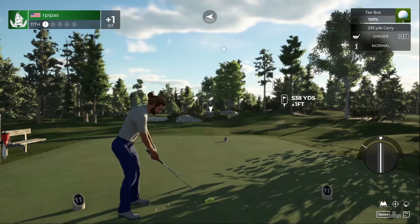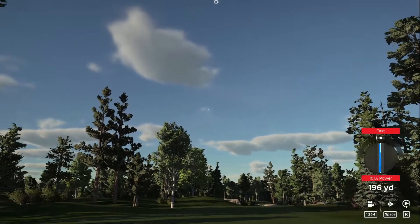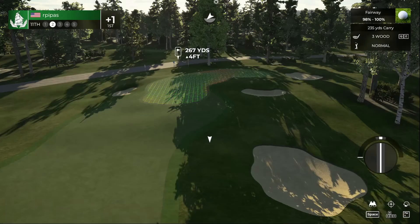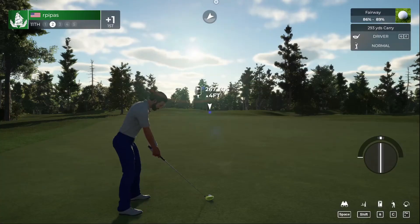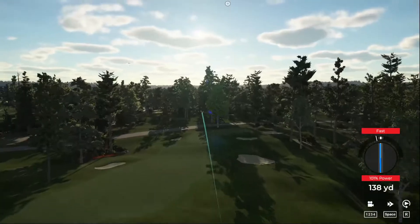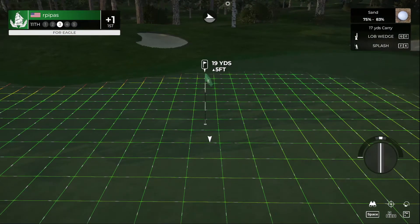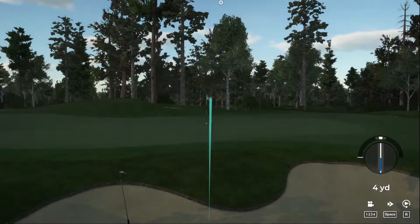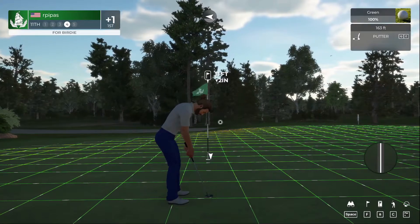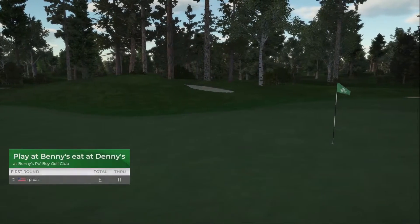Hoping to get back to even par here on this par five. If we can get a nice lie on the fairway. Going to go for it — taking the driver off the fairway. Fingers crossed for a nice up and down out of this greenside bunker. Sit, sit — nicely done out of the sand. Got a birdie putt, two inches down. The birdie putt drops — I'm thankful because that last bogey got me a little scared.